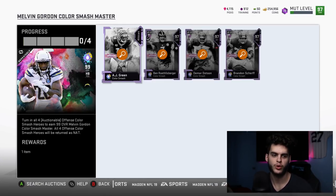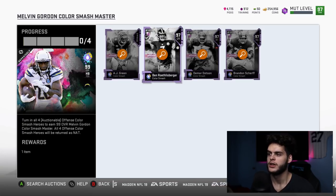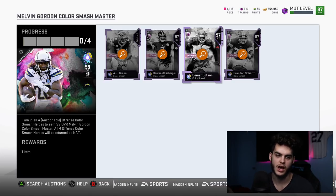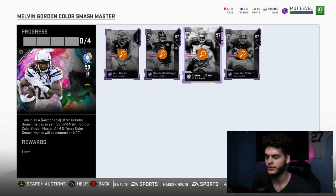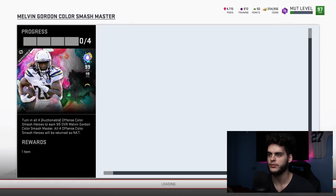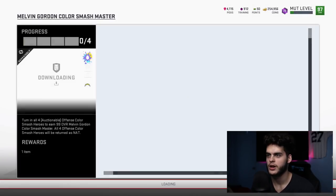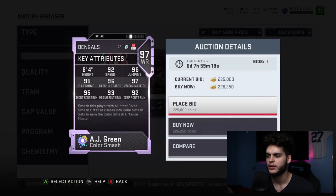This is the new offensive pack. You've got Melvin Gordon, AJ Green, Ben Roethlisberger, Damard Dodson, and Brandon Scherff. Stock, I'd go linemen first — you can't go wrong with a 97 overall lineman stock. Scherff has really nice pass and run blocking, high strength, and he's six foot nine. Demar Dodson takes the top spot based on his stats, then Scherff. Those two are the usable ones.